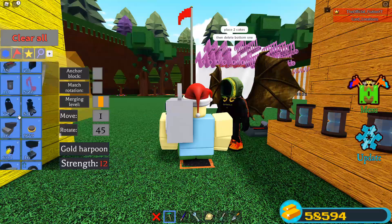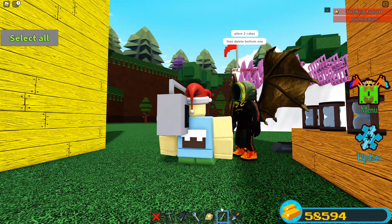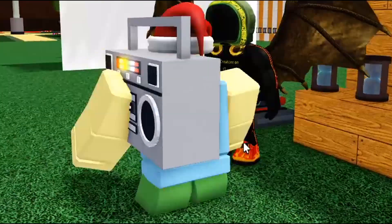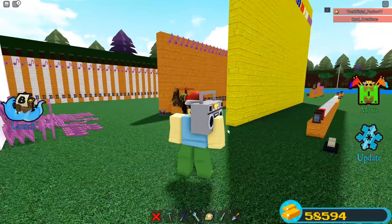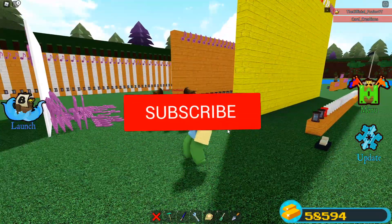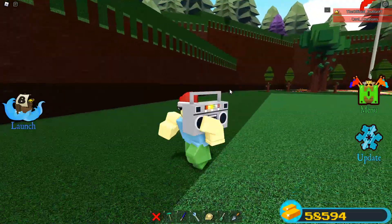We go into inventory, grab a cake, place one here, delete the other one, and then make it transparent so it looks like we're holding the thing. Now I've got the boom box on the shoulder! It might look a little weird depending on your avatar, but it kind of just rests on the shoulder. It looks way better on Card Creations because his body is smaller. The thing plays wherever you take it — it's just playing everywhere.